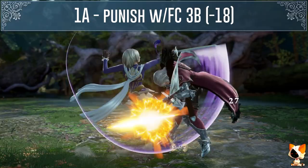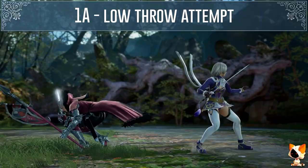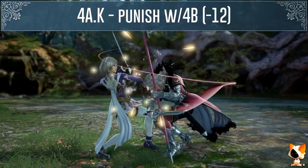Her 1AA is a low that is minus 18 on block. If you play Xiba, Asta or Cassandra you can also attempt to low throw her after you block it. The second hit of her 4AA is a high that you can duck but there is a mix up here too. You could also use the auto GI for horizontal highs but this will get you hit by the mix up as well.